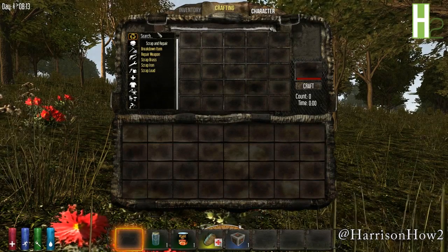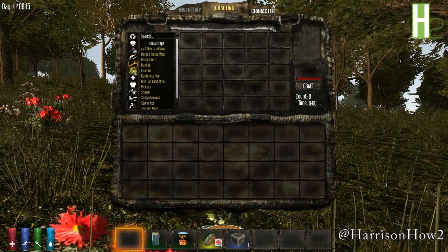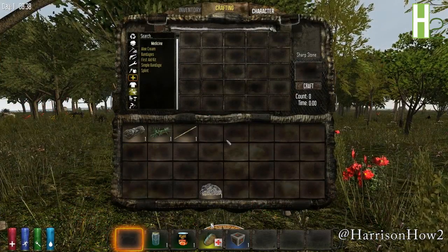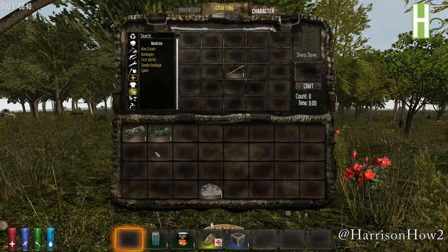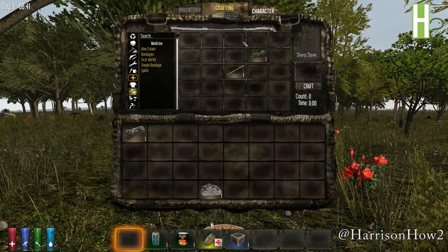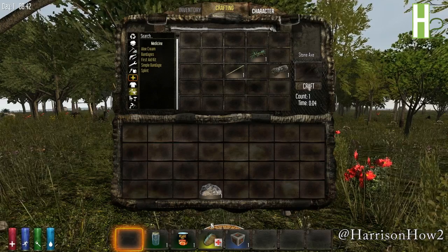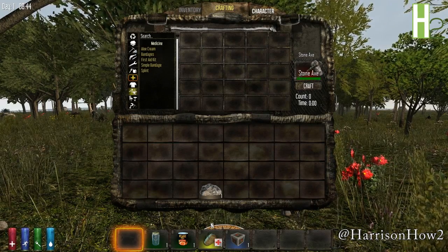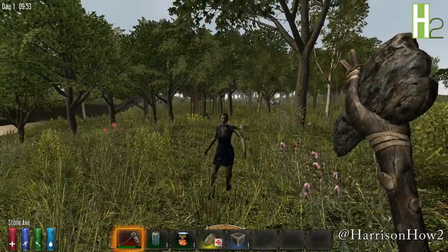Looking at our menu, we have the ability to break things down and craft a number of different things. Every essential 7 Days to Die game is going to need a stone axe, so we're going to take a stick acquired from punching some of the more prickly bushes, plant fibers we got from punching the grass, and a sharp stone made from a small stone. Crafting our hatchet, which we're going to use as a melee weapon and to chop down trees. An axe can be used as an effective melee weapon.